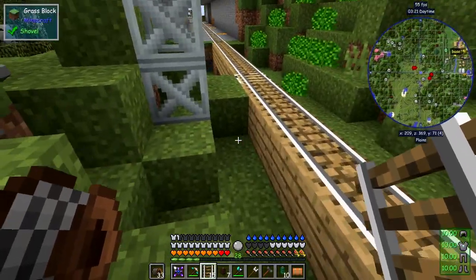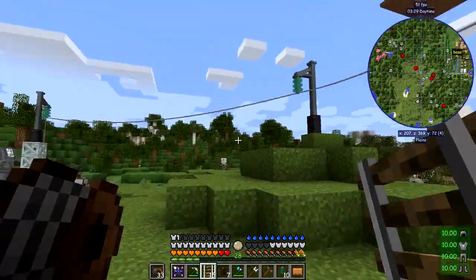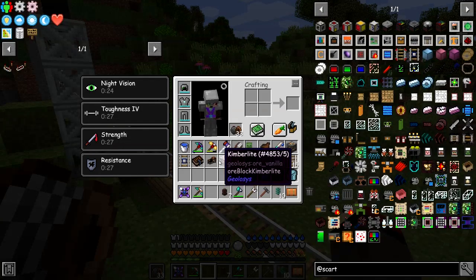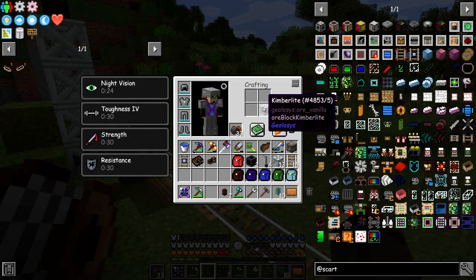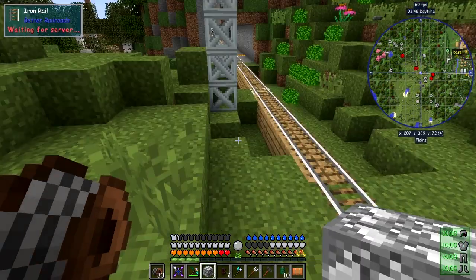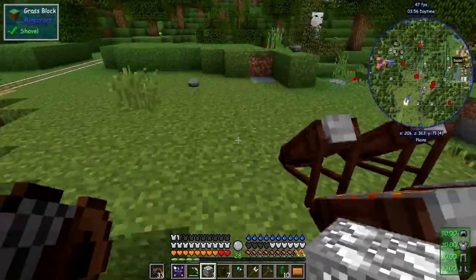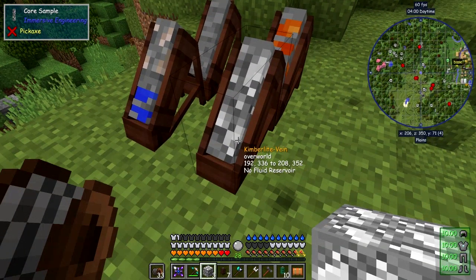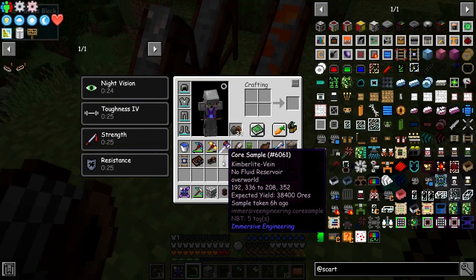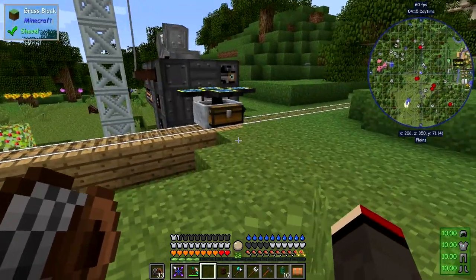I should move this one block over so it lines up - it looks better when it does line up. We've got three kimberlite now. Let's have a look at the uses - if we put it in the crusher, we get a diamond. Let's have a look at this sample. I need to break this with a pickaxe. If you now look at this sample, it says we've got 68,400 ores. In terms of stacks, that's 600 stacks of diamonds we're getting out of this - that's fantastic.